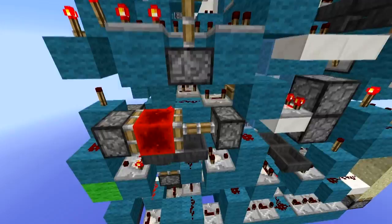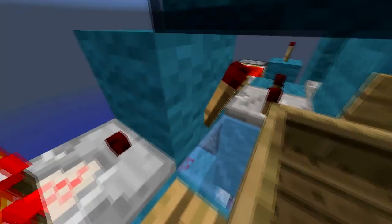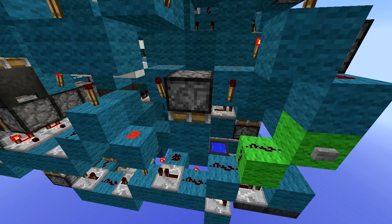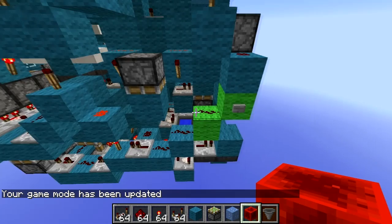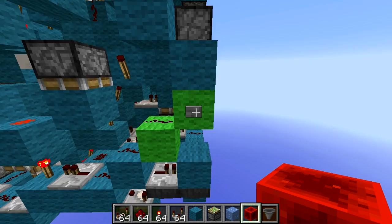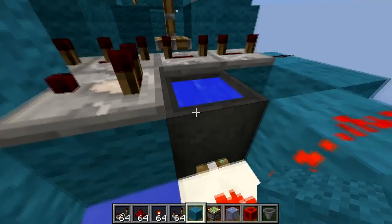This latch here is also controlling this AND gate. From here through this capacitor, torch, torch, torch here and the torch here — meaning if it's trying to melt that ice, it will be powered, meaning you cannot press it.